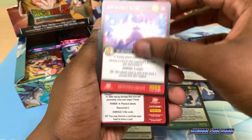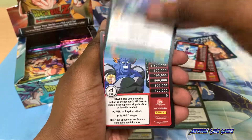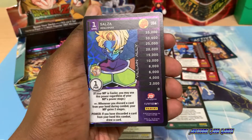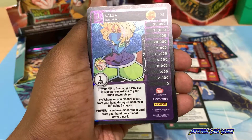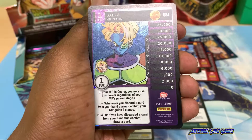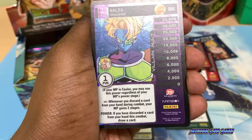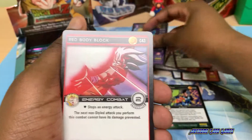Red Double Blast, level 2 Cooler Transform, Namekian Face Off, level 3 Android 13. The rare is Namekian Pep Top. Nice — a full ally personality of Salza! If your main personality is Cooler, you may use this power regardless of Cooler's power stage. Whenever you discard a card from your hand during combat, Cooler gains 2 power stages. If you discard a card from your hand in combat, draw a card. Very nice — I love getting full personalities for my collection.